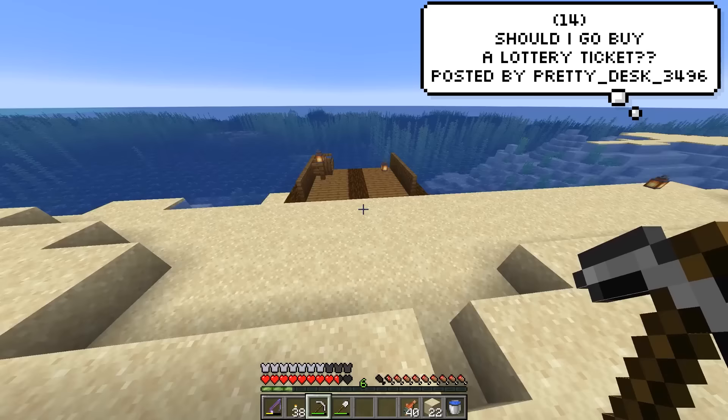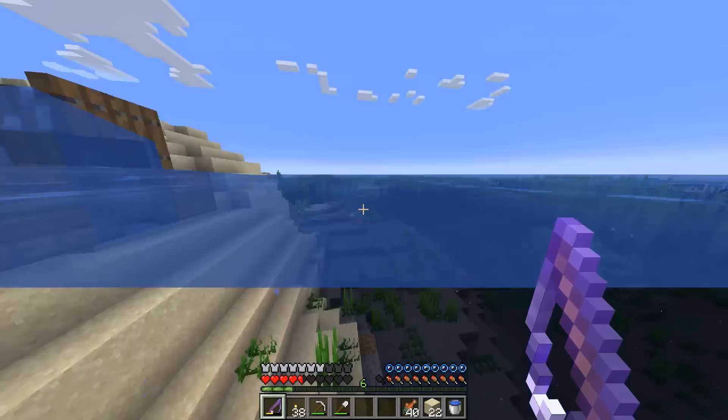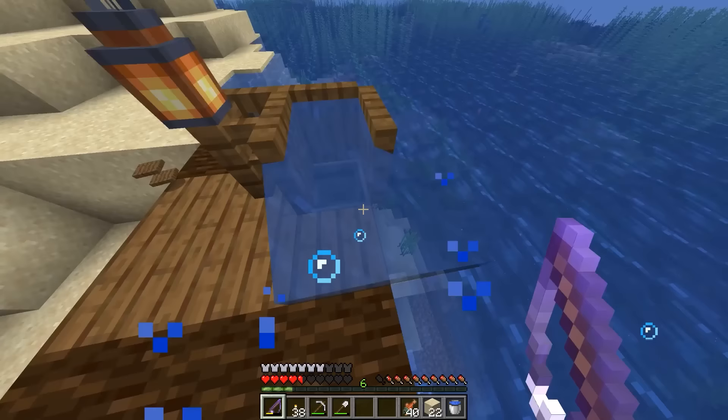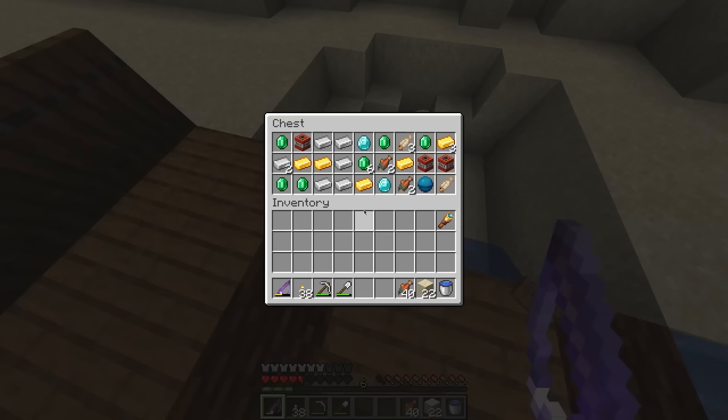This player was just doing a bit of fishing and then a creeper came up behind him to blow him up. But little did he know, this was actually very very lucky because it revealed a treasure chest with some insane loot. Damn, he really needs to buy a lottery ticket.